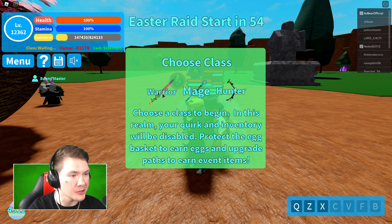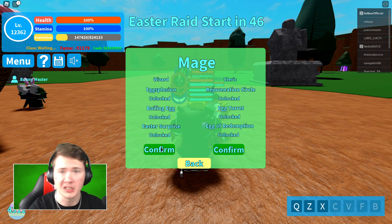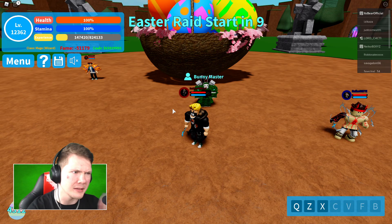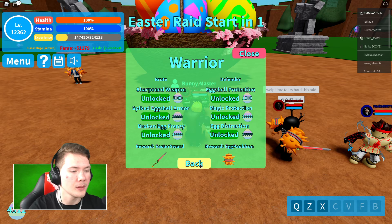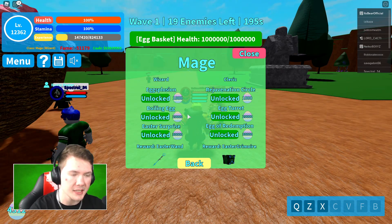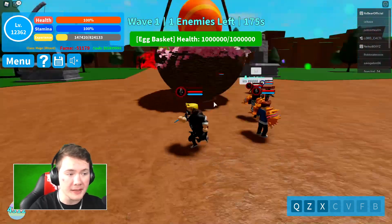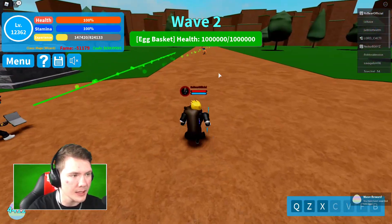Now that we're in the Easter event, you can choose your class. Pick wisely because this is what you're going to be using in the raid. I'm going to start as mage because that's what I like best. Once you get in the Easter raid, you have a couple of seconds to prepare. You pick your class and then you pick what part of the class you want to be — like cleric or wizard, or fighter and paladin, or a bow or pistol shooter. And then here at the bunny master, you can actually upgrade what you pick. For example, if I'm mage, I want to upgrade the explosion, which is a thousand eggs, then 20,000 eggs for the next skill, and 30,000 for the final skill. Once you have upgraded all of them, you get the weapon in game.